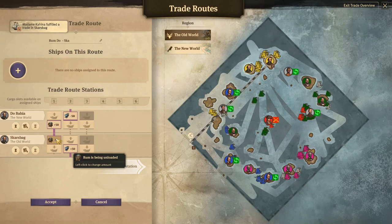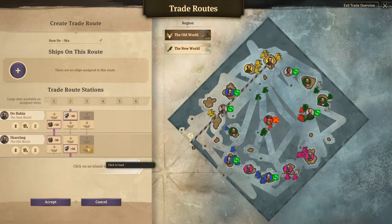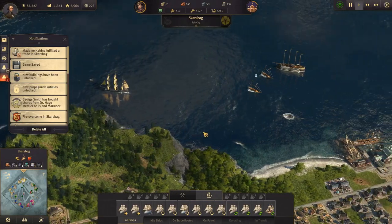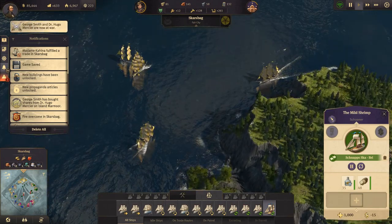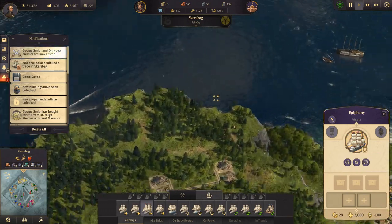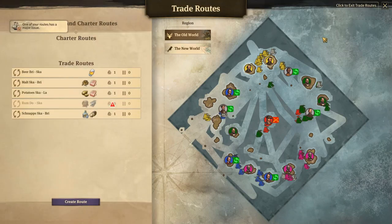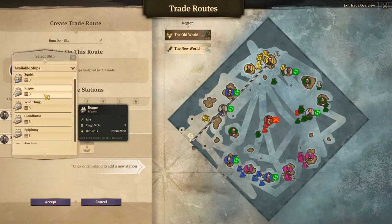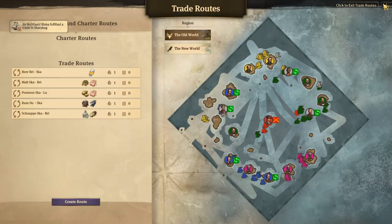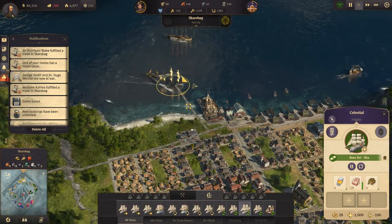Let's have a look at our rum trade route - we're doing steel beams and rum of course. We could actually do it with a clipper if we had one - and we do, we could just grab the Epiphany. Let's do that and say you go on this trade route. The Epiphany is now on a trade route - which is good. We need the Epiphany on the rum expedition.